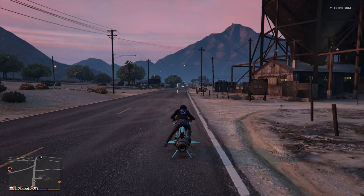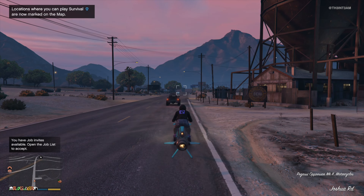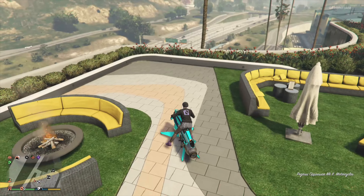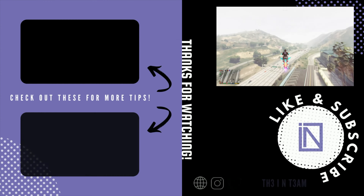Once you get back into free mode, you'll receive a notification stating survival job locations are now marked on the map. Go back into the menu to Rockstar Created jobs and you'll see that survivals are now unlocked. And that's how you unlock survivor jobs. Please drop a like and consider subscribing if this helped you out.